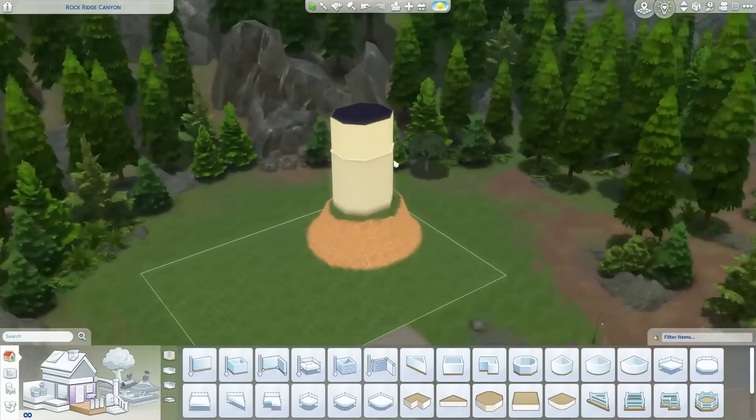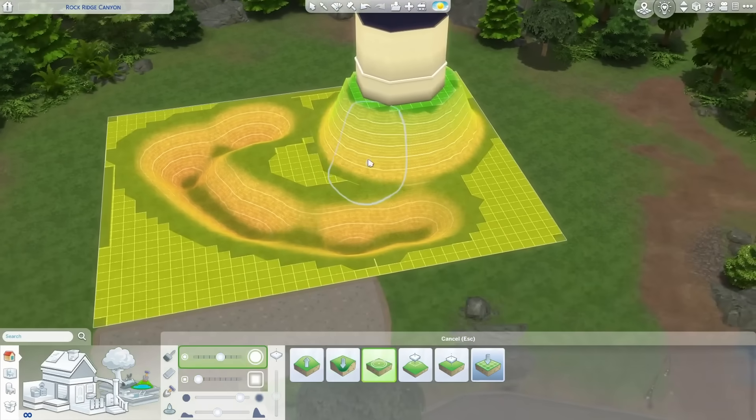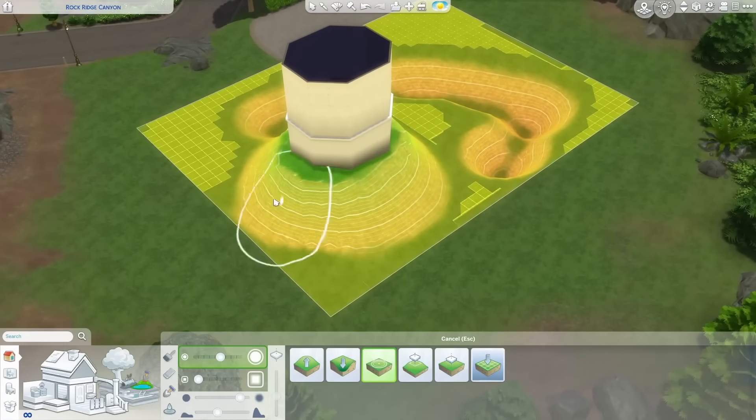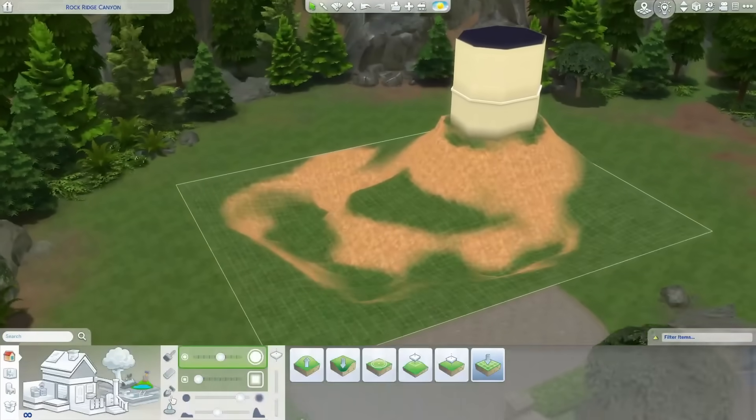Today I decided to be a little bit whimsical and make a wizard's tower. This doesn't use any CC, any mods, or anything like that. I don't know why I said that, because I never really use custom content when I'm building, even though I kind of want to, but it feels like cheating.